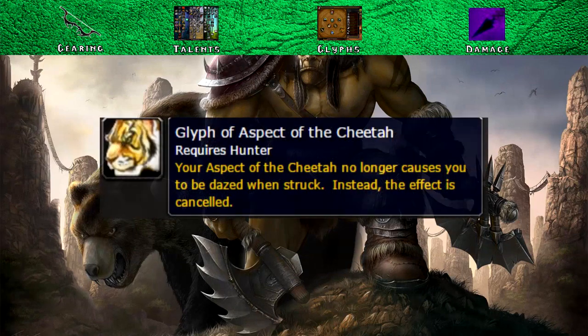For minor glyphs, Glyph of Aspect of the Cheetah is useful for situations where the aspect becomes beneficial in a boss fight without the speed penalty. The rest of the minor glyphs are more of a convenience or a bit of fun, so I'm not going to tell you how to play your hunter when it comes to having fun.